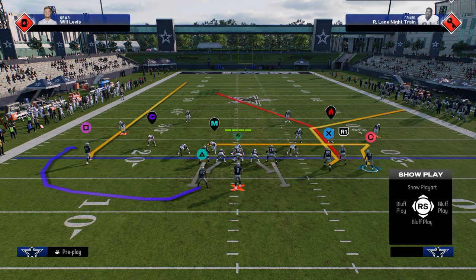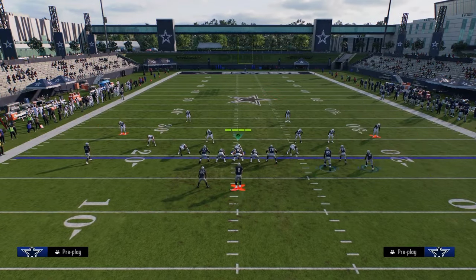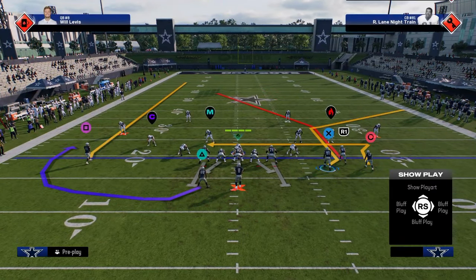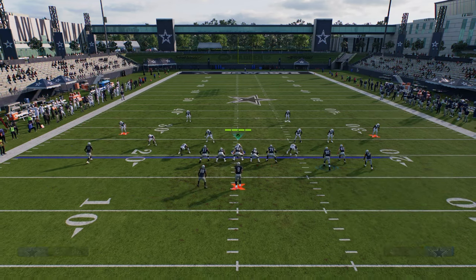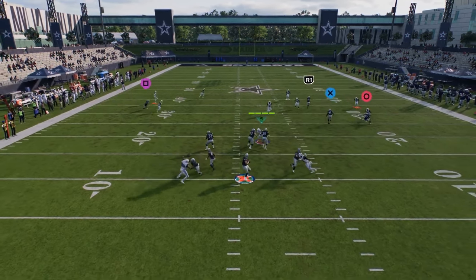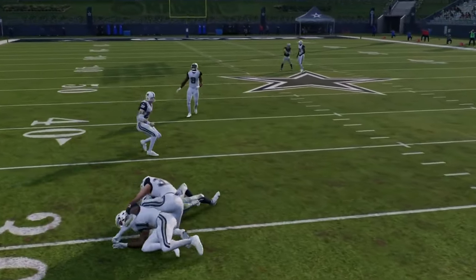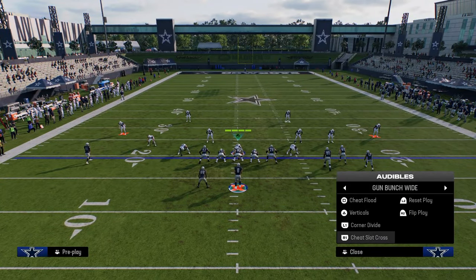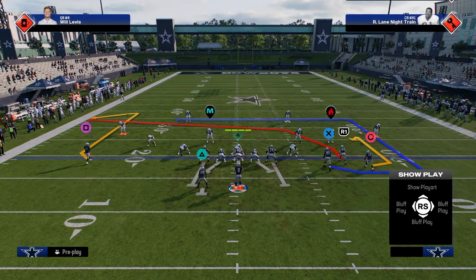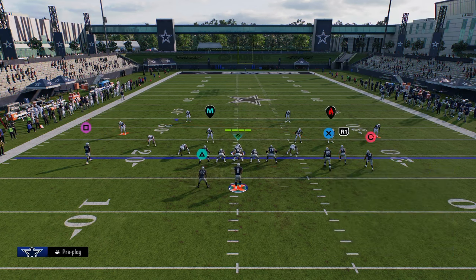I feel like this formation is kind of underrated this year. The corner divide play has this unique corner route to the tight end. If you're concerned about switch stick, you could do something like a high-low read between your return route and then your corner. A lot of times they'll switch stick onto the corner, and then you throw over the middle of the field.